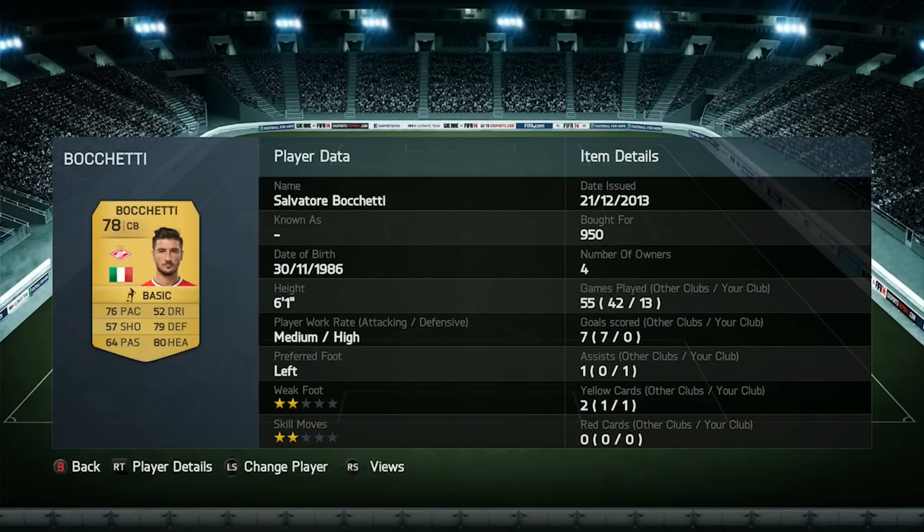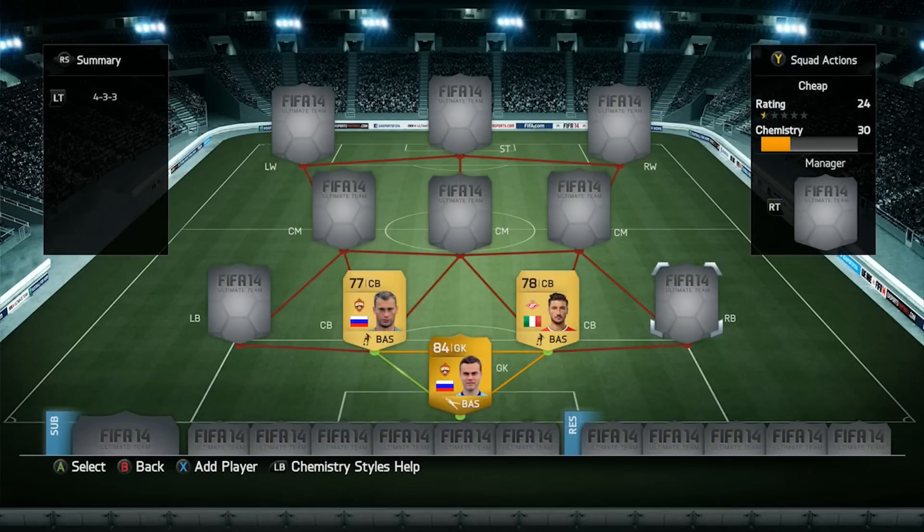That other center back is Bichetti — he's got 76 pace, 79 defending and 80 heading. I like Bichetti because he's a tall and quick presence in defense with good strength and good heading. He wins quite a few headers from corners, has a high defensive work rate and medium attacking work rate, and he put quite a lot of efforts on target from corners.